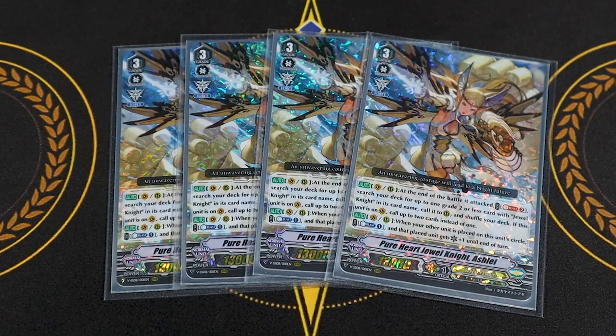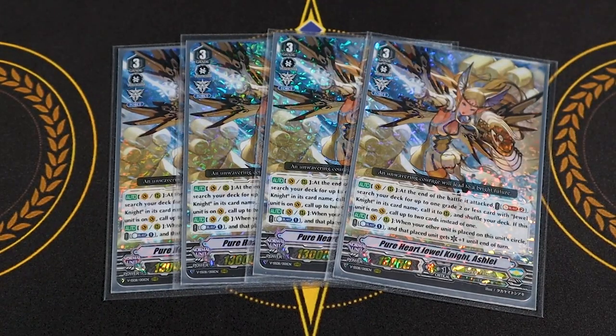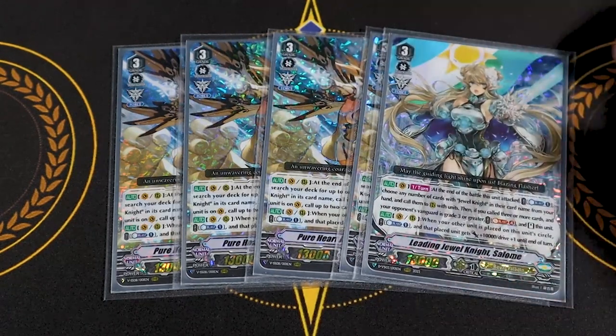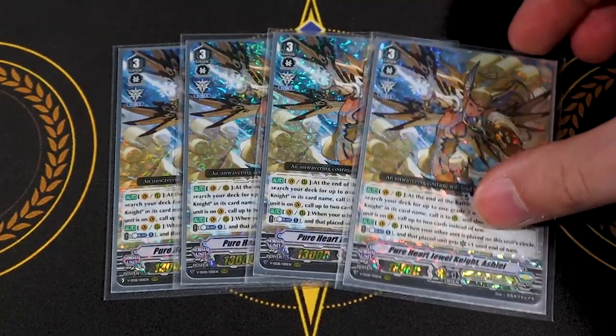Ashley's first skill is vanguard or rear: at the end of the battle that it attacked, you Soul Blast 2, search your deck for up to one grade two or less card with Jewel Knight in its name and call it to rear. If this is on the vanguard circle, you call two instead of one — so you can call two front row grade twos, or make a column with a grade two and a booster, just for Soul Blast 2. This deck fills soul really easily, so the cost isn't that high. The second skill is when another unit is placed on this unit's circle, vanguard or rear, Counter Blast one — give that unit an extra crit. So if you ride Salome on top of Ashley on van, Counter Blast one, Salome gets an extra crit, and then it re-stands with an extra crit.